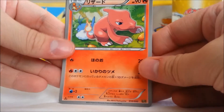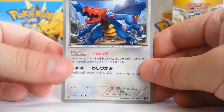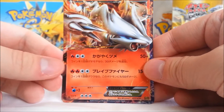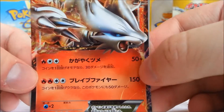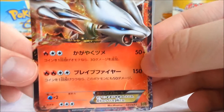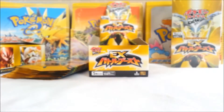We got a Charmeleon — that's cool. And Dredagon, one badass dragon. Rayquaza, another badass dragon. And nice — Reshiram EX! I didn't think I pulled this in my last box. That's amazing. Love it. And Speartomb. So that's cool.